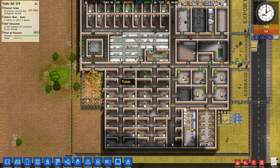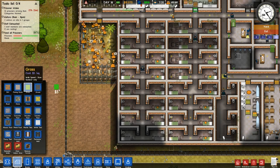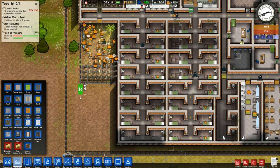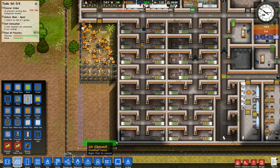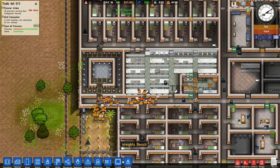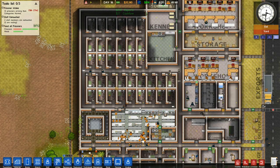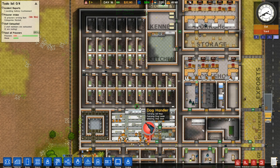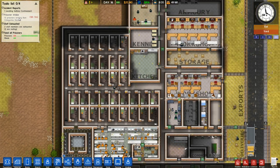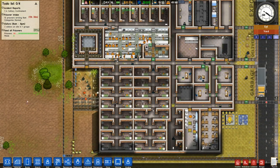We just added a bunch of new prisoners to our prison. Typically that means there's going to be a little bit of a period of adjustment. We want to kind of let things run for a couple of days. This episode I imagine is largely going to consist of checking to see how our prison runs now that we have more people in it, checking in on our informants, and filling it up to capacity. We still have a lot of open cells basically.